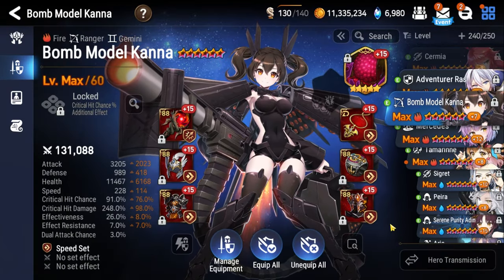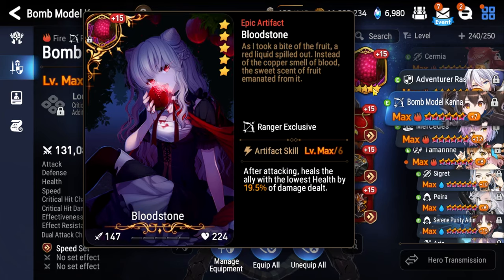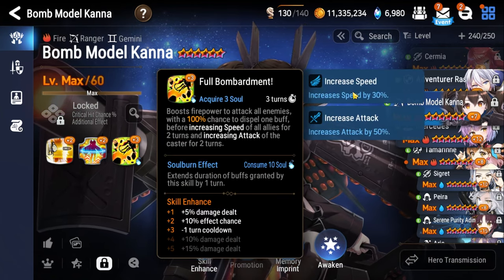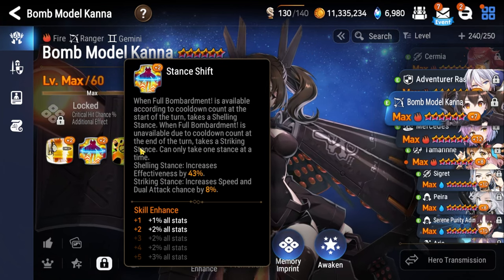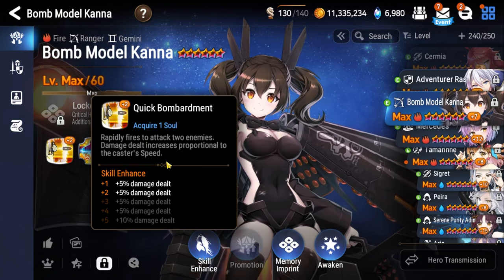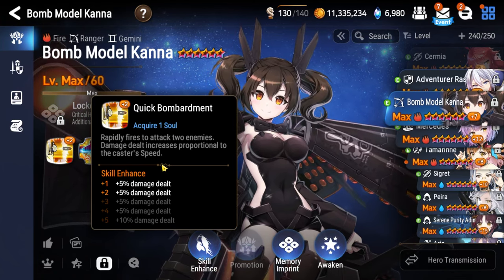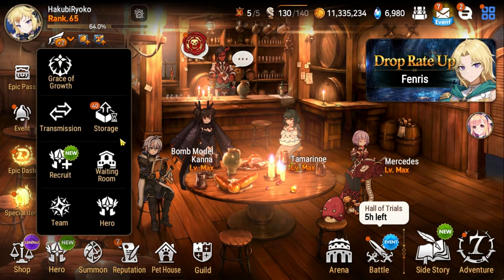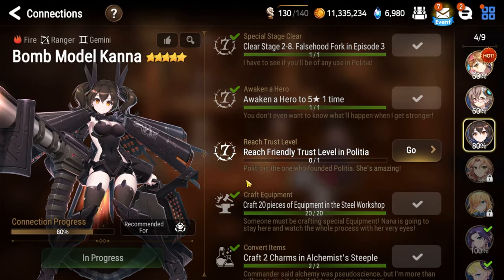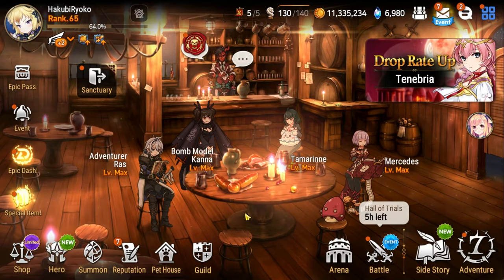Now let's talk about the flex spot. I went with Bomb Model Khanna because she functions as both a healer and a damage dealer. With Bloodstone, whenever she deals damage it heals the team. She basically functions as a second copy of Mercedes's AoE attack — speed buff for the team, constant dual attacking which procs Bloodstone all the time. Quick Bombardment works exactly the same as Divine Bolt for Mercedes, so you can hit the lantern with Khanna, deal damage to the boss or the adds, and still pick up souls. She's also a free 5-star you get from the game's connections — you only need to beat Episode 3 to unlock it.